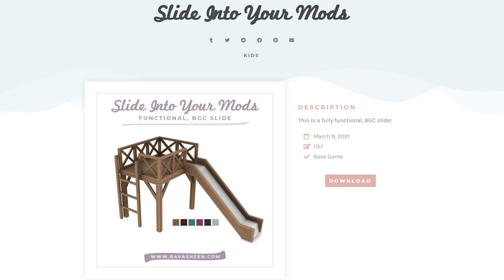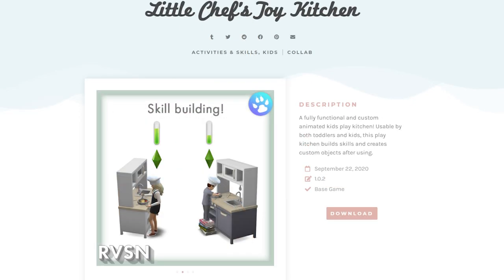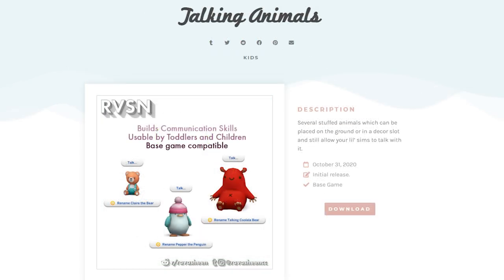The first item is a slide for kids — it's always felt weird that toddlers have a slide but kids don't. With this slide you can build a nice playground for both. The second item is a kids kitchen. So many of us had something similar when we were younger. You can now add this to your Sims and it's fully functional for kids and toddlers.